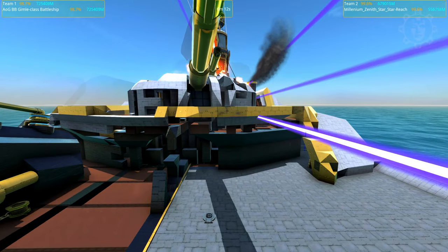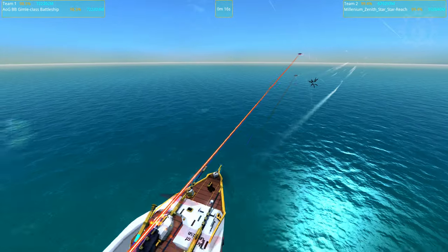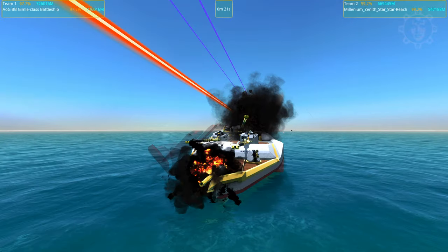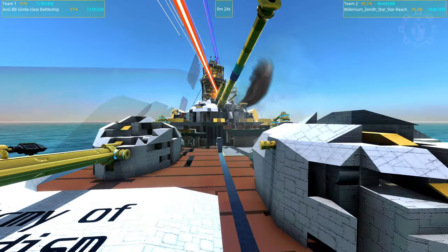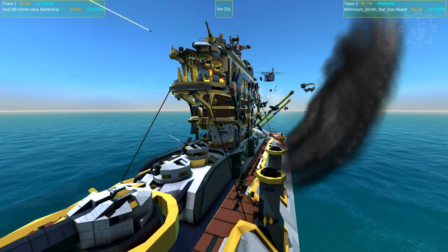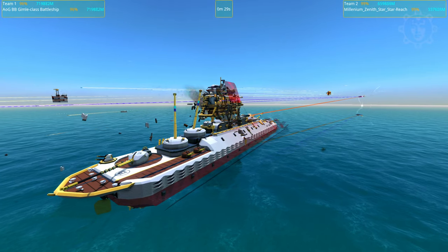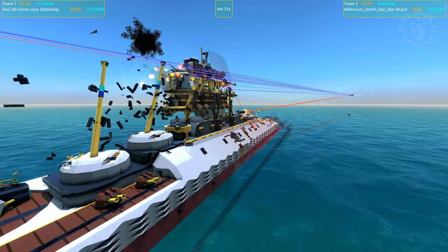I must say that Star Reach has made an amazing submission with the Millennium Zenith Star. It is very good. I think it's a very competent design - it does dodge a lot of the firepower that Gimli comes with. We're not hitting very often with our CRAM cannons. If the Gimli didn't have a laser, it would absolutely not win against this thing. Some of the ships that have won against the Gimli, like the Ten Commandments, would be absolutely devastated by the Zenith Star.